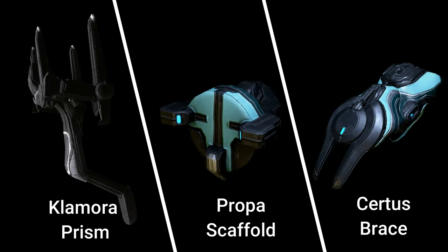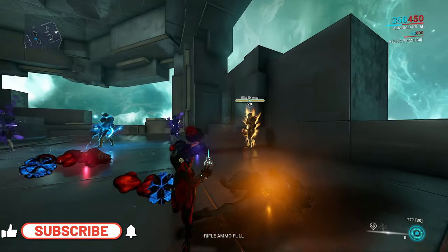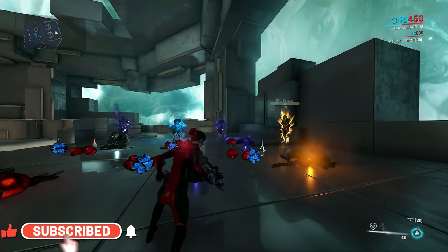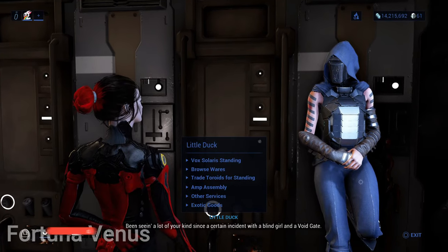This AMP is built using the Climora Prism, Propus Scaffold, and Surtis Brace. All the pieces can be bought and farmed in Orb Vallis on Fortuna Venus, making this AMP farm a lot easier than other AMP farms, which require switching back and forth from the Quills and Cetus or Little Duck and Fortuna. This AMP build will be focused with Little Duck and Fortuna.